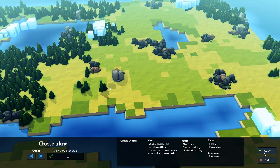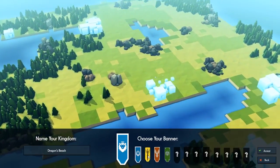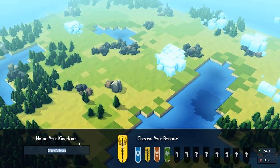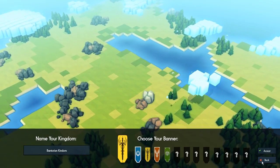Let's go for this one, let's start a new one on this one. Choose your banner. I'm going to go for this yellow with a sword — I just think it looks pretty cool. Dragon's Beach. We're going to go for the Bantorian Kingdom. That's our new kingdom.